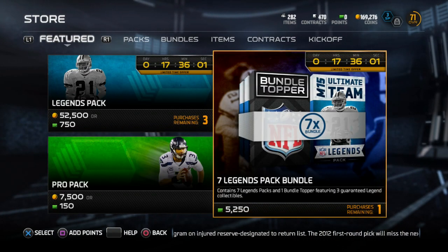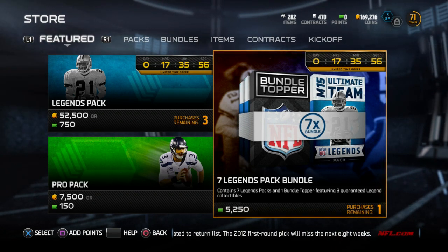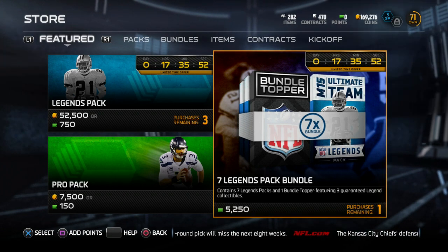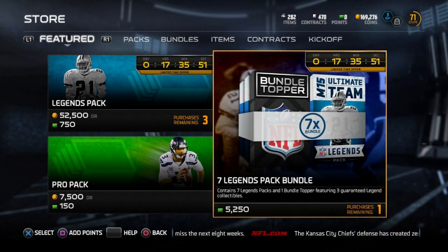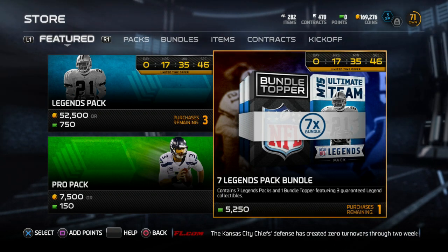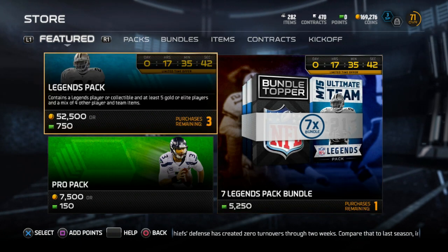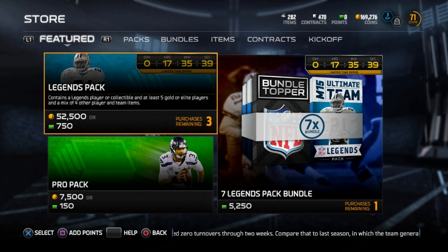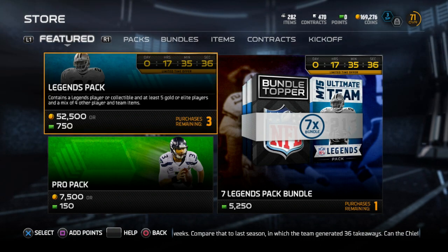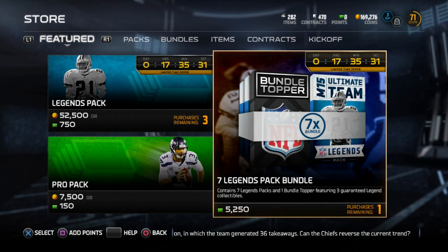Right here they have a legend bundle of seven packs featuring a three bundle topper — a topper that guarantees three legend collectibles. Basically collectibles today will be coming down pretty cheap, so today is the day to snipe some of those collectibles if you need them to complete some of those legend sets. You can also purchase three more legendary packs for 52,000 coins and 750 points, which is a lot.